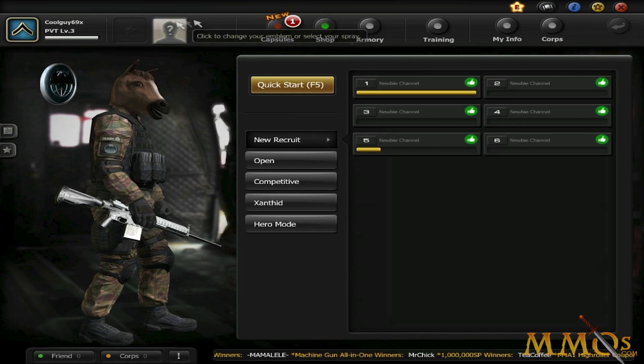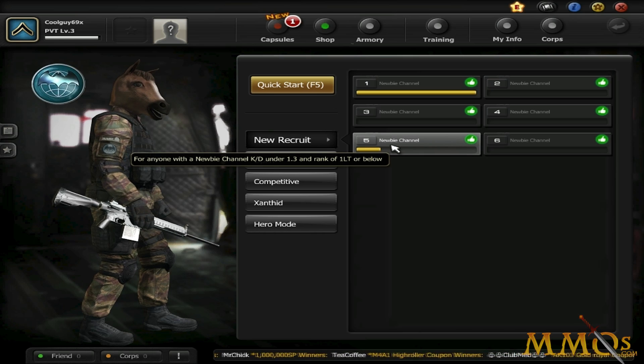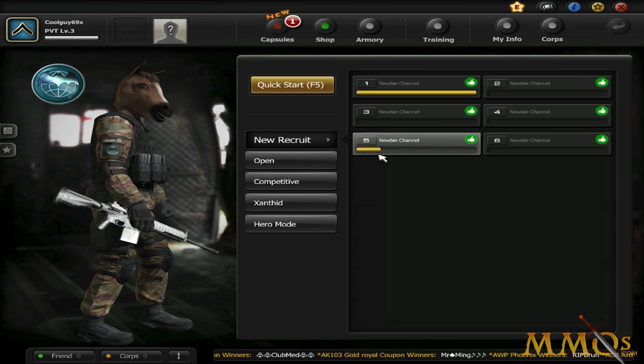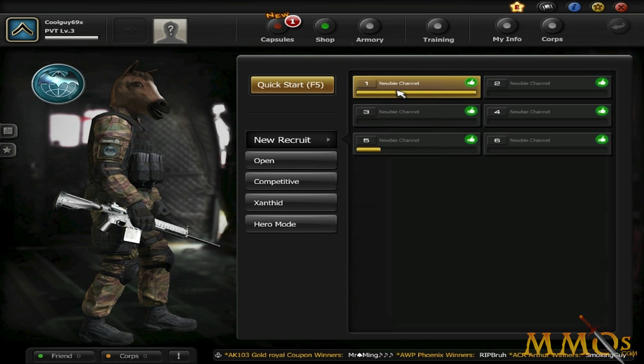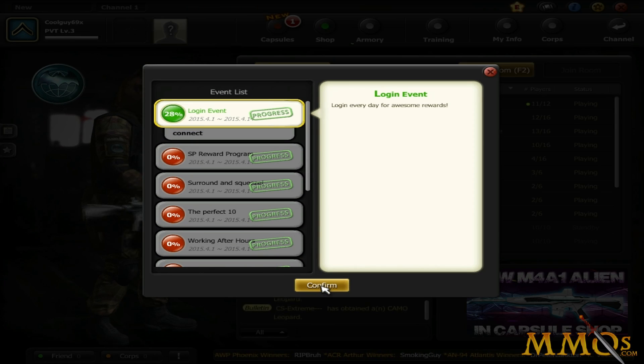I feel like every game should do this, but they don't. In AVA, Combat Arms, and a lot of other shooting games, weapons can be rented for hours at a time, sometimes days or weeks, but rarely forever unless you pay real money. Not the case here. Soldier Front 2 is a sequel to the original Soldier Front game, which was surprisingly successful — though much more successful in Korea than in America. The game is also available on Steam and runs on the Unreal 3 engine, same as AVA.